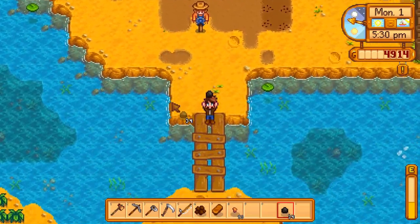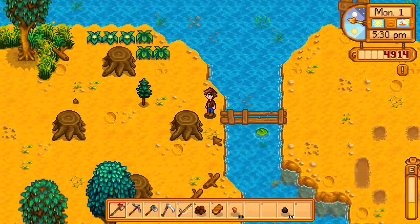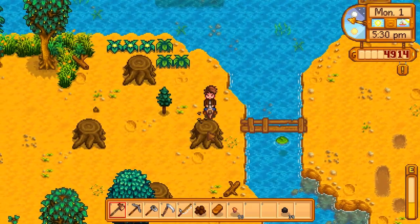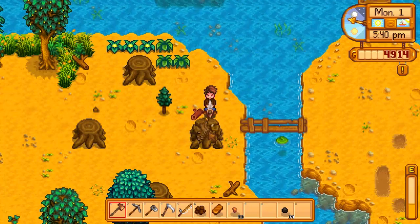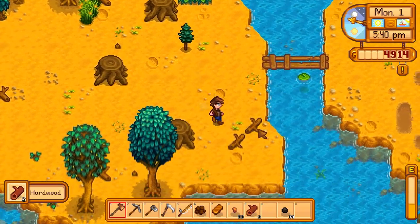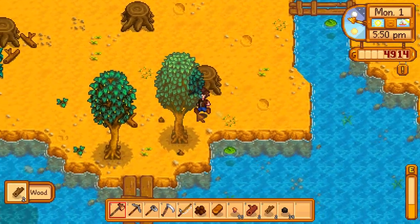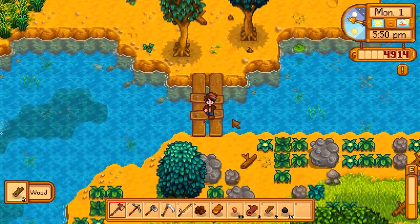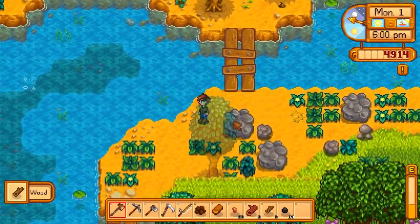What I might do is a little bit of adventuring. I'll head down to the forest to the southwest and see if anything is different. I can actually chop these stumps now because I've got the upgraded axe, which gives me hardwood. I'll need that for the community bundle later. Let's head down to the forest and see what's new down there.